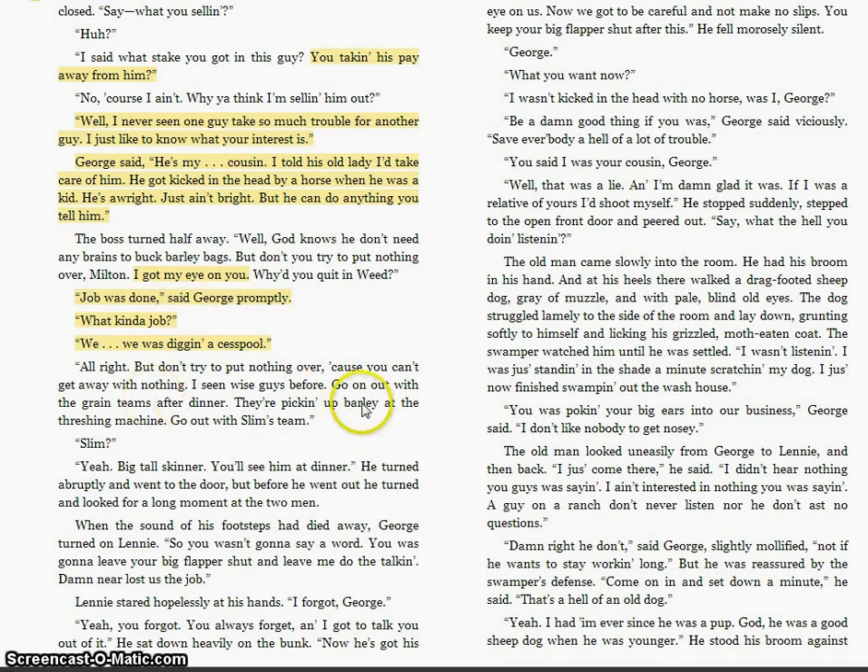The boss asks why they quit their last job. George lies again — 'Job was done, we were digging a cesspool' — which was probably true, but we know they didn't leave because the job was finished; they ran out. The boss gives them directions: they'll go out with the green teams after dinner and work with Slim — a big, tall skinner who runs the team and is in charge; a character we haven't met yet. Then the footsteps die away and George turns on Lenny: 'You wasn't going to say a word. Damn near lost us the job.' But really, was it Lenny who almost lost them the job? The boss was suspicious of George, not Lenny. George rants: 'You always forget. Now he's got his eye on us and we've got to make no slips.'